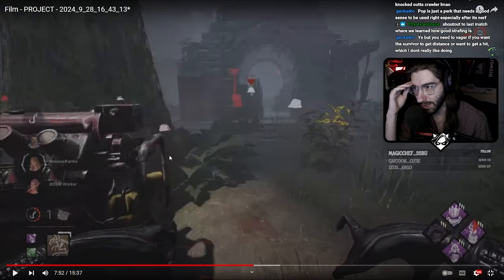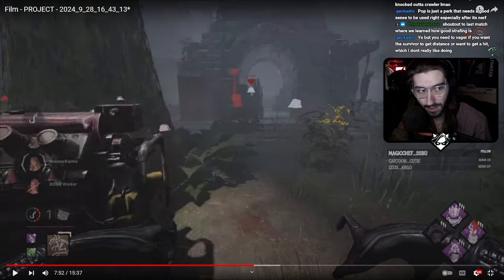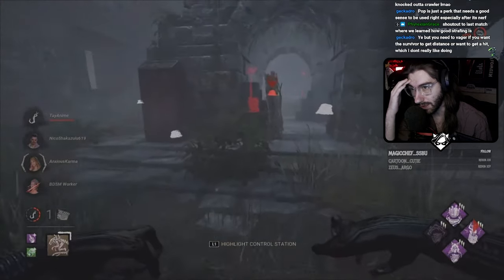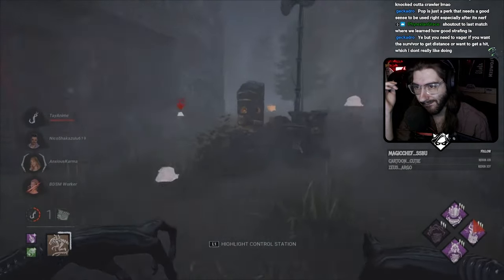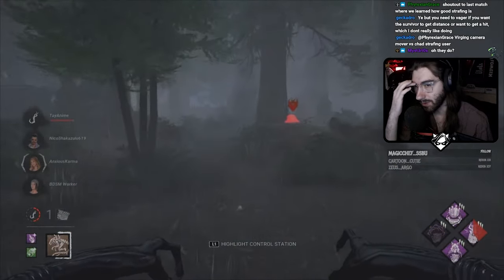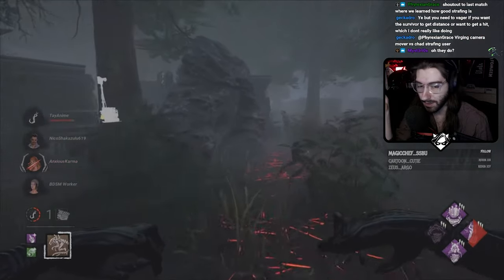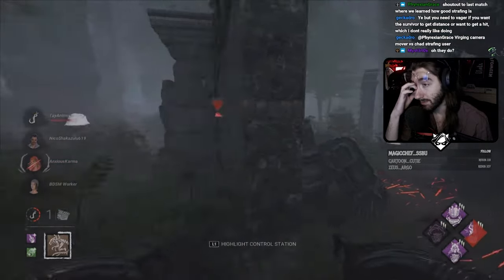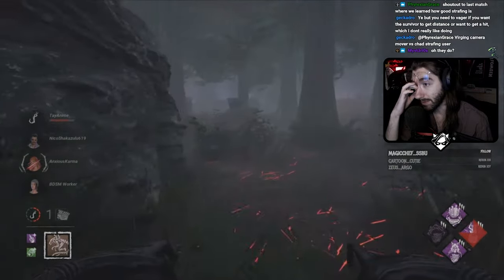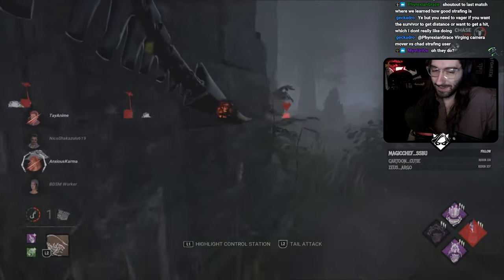Turrets naturally break on their own if not repaired — that's another thing that makes Ripley's Watch not a great pick even when learning the character. I would have just let that turret break on its own and gone after Jonah. People value Ripley's Watch heavily because 'I get value if I lose my power,' but turrets break on their own anyway, and using an add-on that only triggers when you lose your power just makes even less sense.